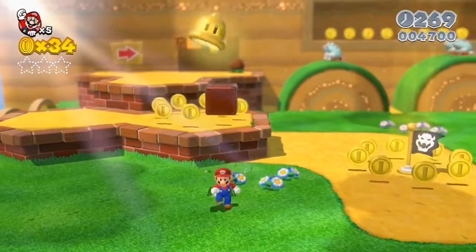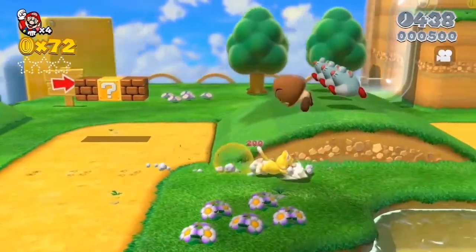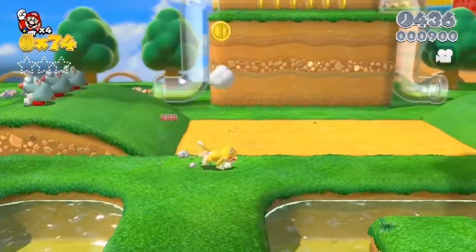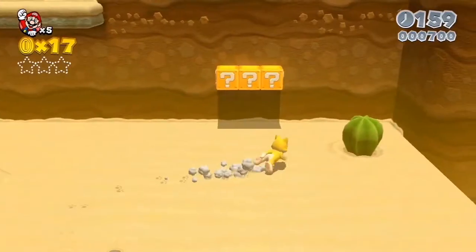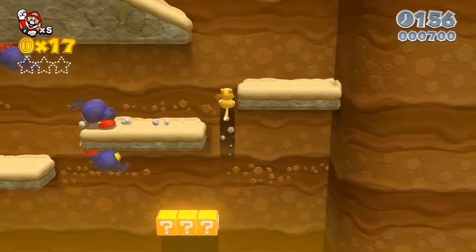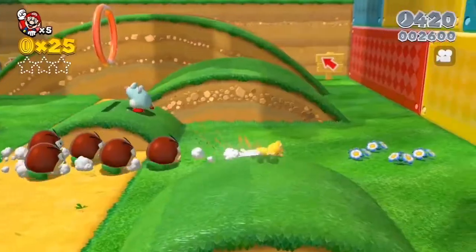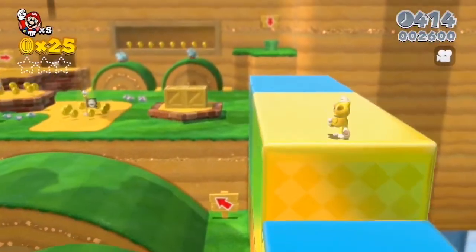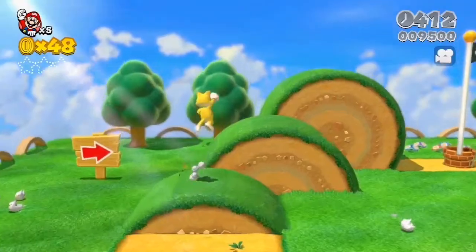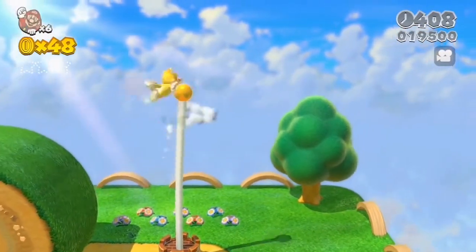Cat Mario has lots of interesting new moves that are very cat-like. You can slide like a cat, and the jump attack looks like something a real cat would do. But the best part is that you can climb walls — real cats do this too. They climb on walls and walk on top of fences. Being able to do that kind of stuff is really a lot of fun. You're also able to climb up goal posts, like this.